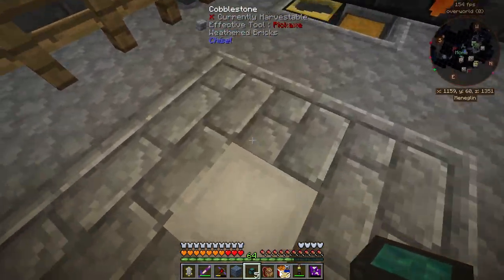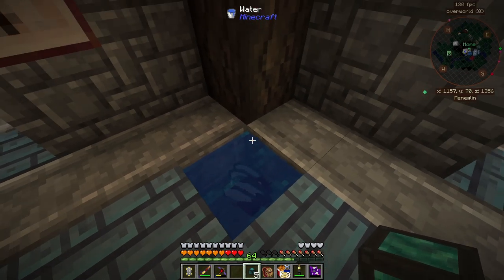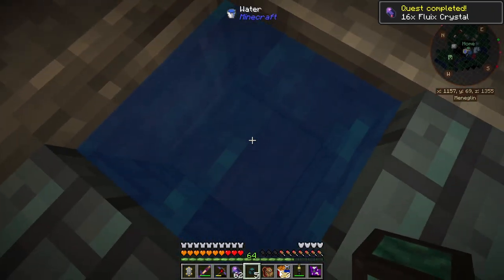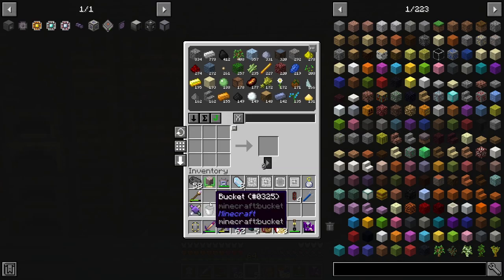Now that we have all that charged Certus Quartz, let's have some fun — throw it in here and watch it bubble. That's probably my favorite part, just watching all this be made. We even have some leftover charged Certus Quartz. The Fluix crystal is fantastic — we can turn it into a Fluix block, which we might need later on.